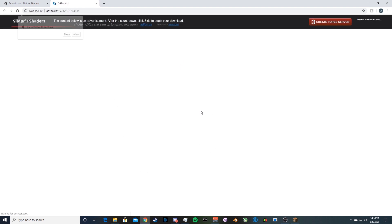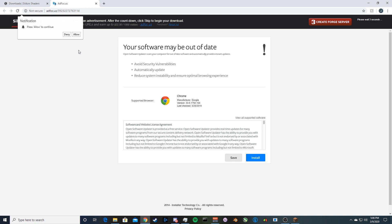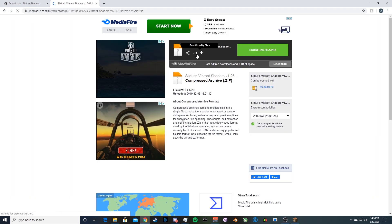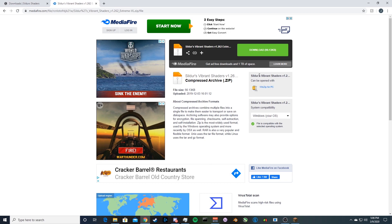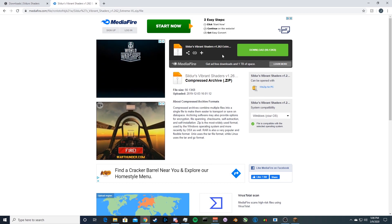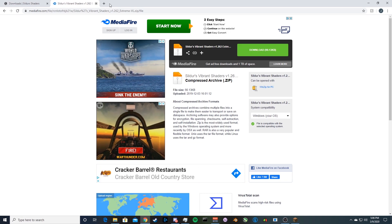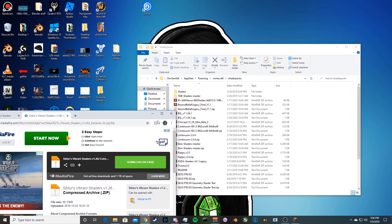When you click Download, you'll be brought to a page with a lot of ads. Don't click any of that stuff — don't click the notification popups saying your download is ready. Click Skip right here. Then all you want to do is download the file. Click it, it'll download, and then drag it onto your desktop.